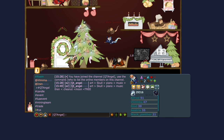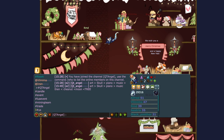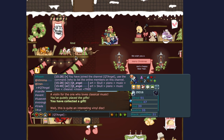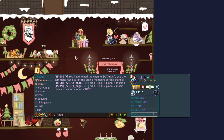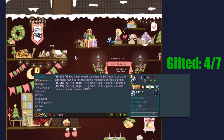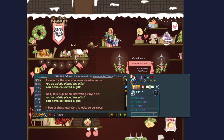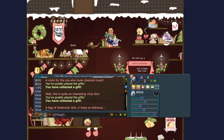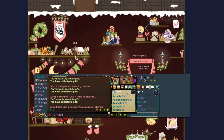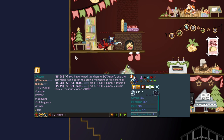Bounce on the middle hay to make it back to the top. The next clue says 'wait, this is quite an interesting vinyl disc' — an easier fourth gift since you only go a little to the right and drop it off on the gramophone, also called a music box. Then press spacebar at the gift pile again. The fifth clue says 'a bag of chestnuts, oh it looks so delicious' — climb that little platform to the left and press spacebar on the chestnut to deliver.